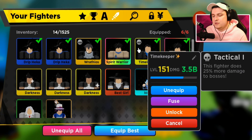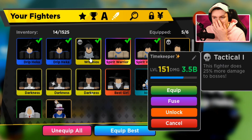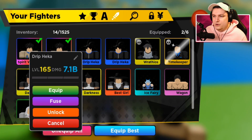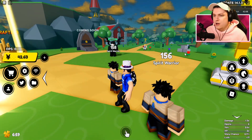You can see my shiny Timekeeper and stuff is still better to fuse XP-wise. But I wanted to use the Mythicals today. So we're going to go ahead and unequip everything beside our two Mythicals so we can at least see how they look inside the game, and their power. We have Yuno over here — that is the original anime name.